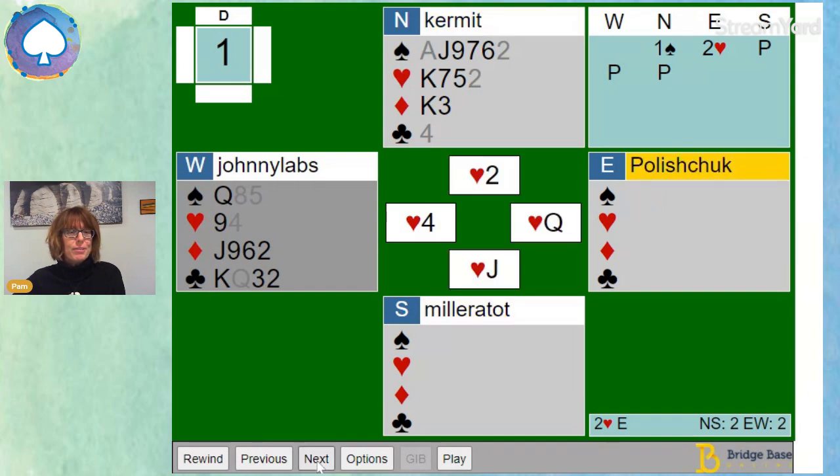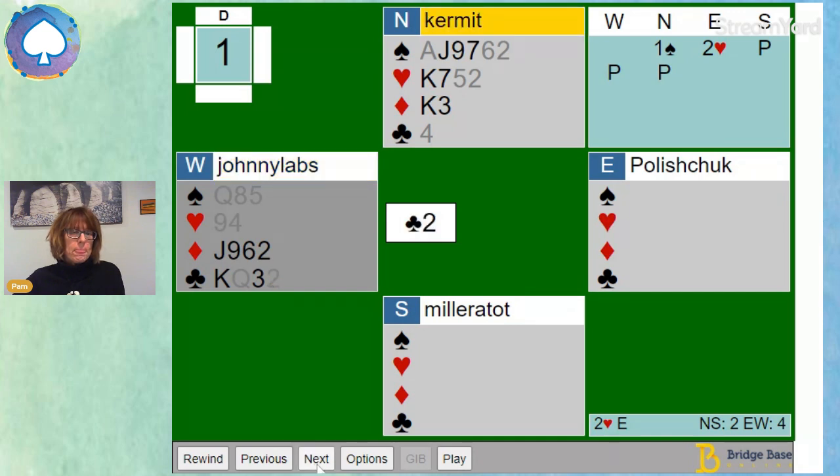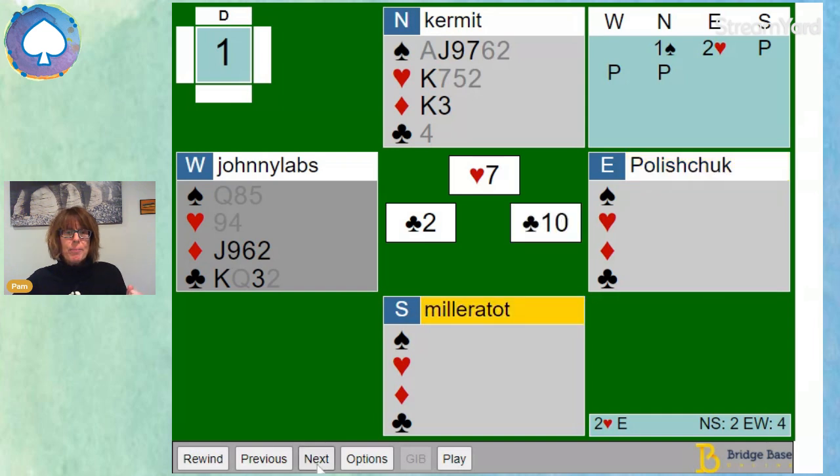East takes a heart finesse against my king and the jack of hearts comes down in partner's hand. East is a good declarer and deduces that is South's last heart, so he can safely cross to dummy with a spade without fearing another ruff — and that's what he did. He's a good player. Then something good happened: he took another finesse, stayed in dummy, and had to play out of dummy. He played a club, which I ruffed. Yay!